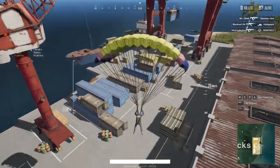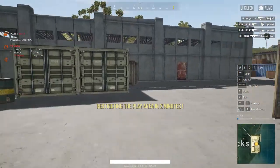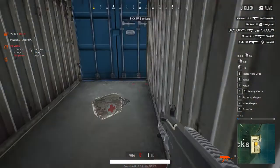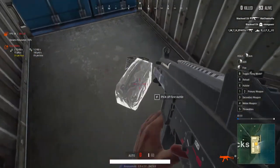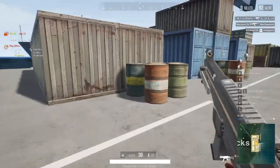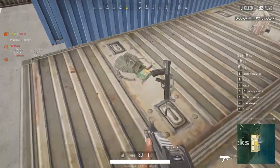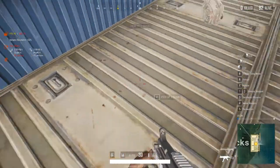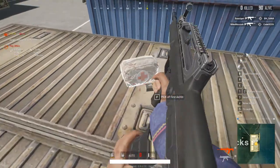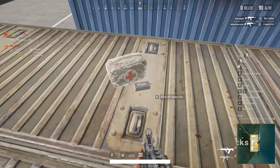Hello everyone, Eddie here and welcome back to Eddie Gaming. Today I will tell you about the two most underrated locations. The first location is the Docks. What makes it underrated is that you can get a lot of loot, the whole squad's loot can be gotten easily, but people are very rarely here.